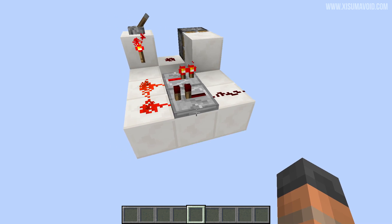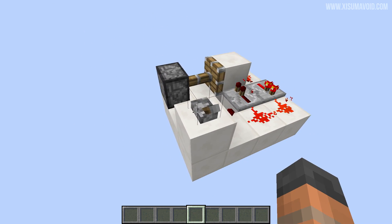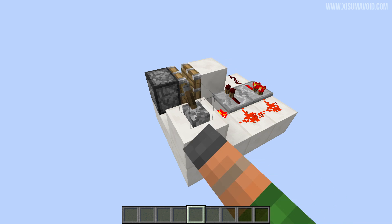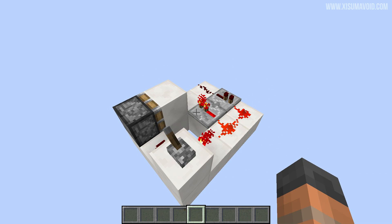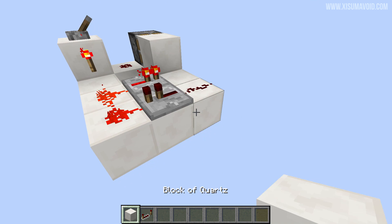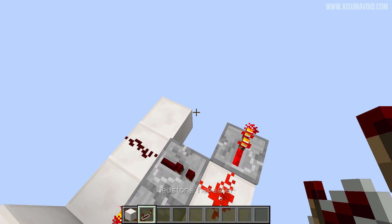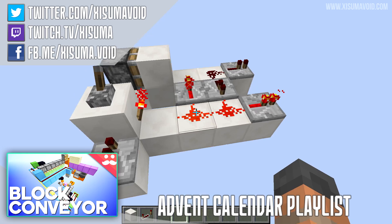You've got a choice of two outputs from this thing. You can have it off by default on this side, or on by default, and then when you activate the clock, it's going to blink all the way up until you say no and then it stops immediately. As far as building this thing goes, you really don't need a tutorial. Obviously, that's a sticky piston over there, and your input would be this block right here and your output could be either one of these or even both.